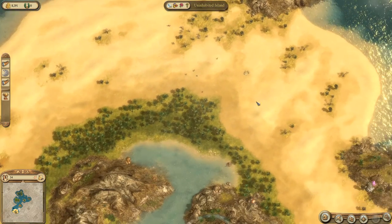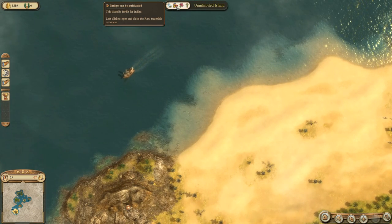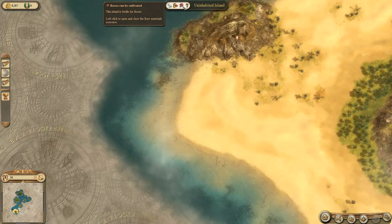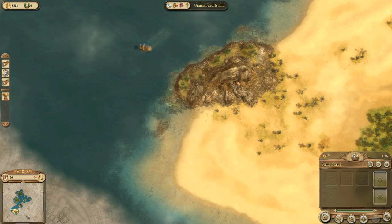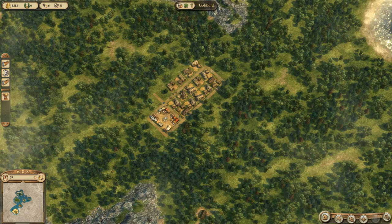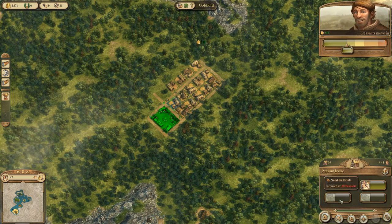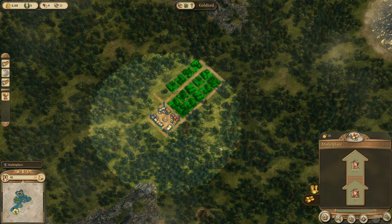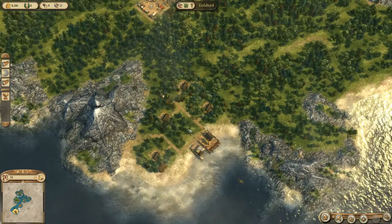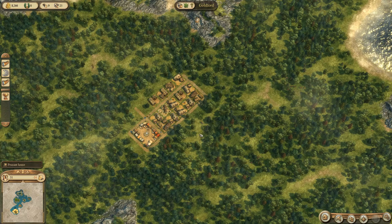Let's continue constructing some peasant houses and leave one space vacant for something else later on. This is one of the Oriental islands and it looks really nice — silk and indigo — but that's the second tier for the Oriental settlement. Roses will be nice at some point too. The peasants only need food and company for now — the company is satisfied by the marketplace, and the marketplace has a radius in which it services buildings, but all buildings need to be connected up by roads.